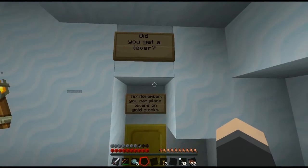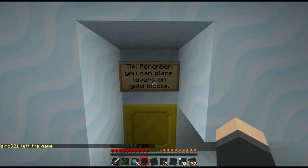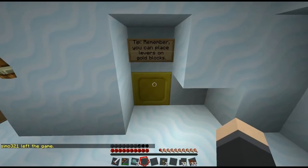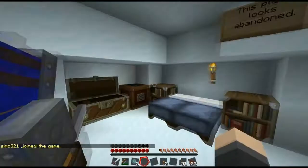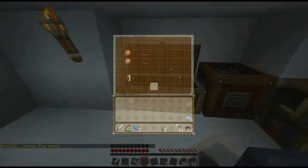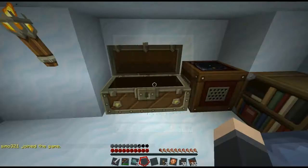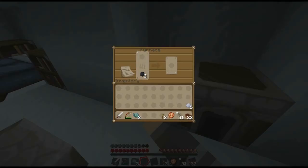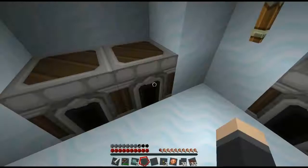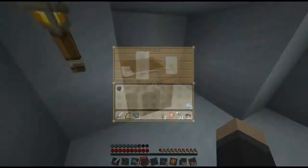Remember, you can place levers on gold blocks. I don't feel like handicapping that poor innocent snowman. We're not allowed to break stuff, so we can't steal his levers. This place looks abandoned. Oh, it's not abandoned now. Torches, chicken, and a book. You can have that book. There's coal. Can we rob? Can we grief?